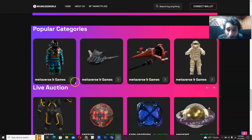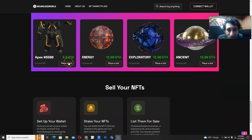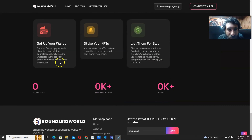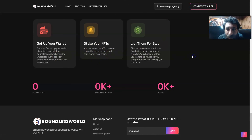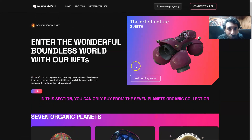These NFTs are quite popular and really cool because you can see the Metaverse games right here that you can jump into. What you want to do is set up your wallet, connect it to Boundless by clicking here, stake your NFTs, and then list them for sale. These are pretty sophisticated NFTs — you can use them to enter the Boundless world and have fun. They're not just to convey opinions; this is something you can actually use for utility.